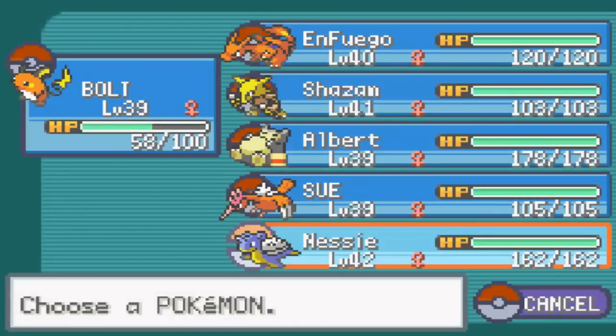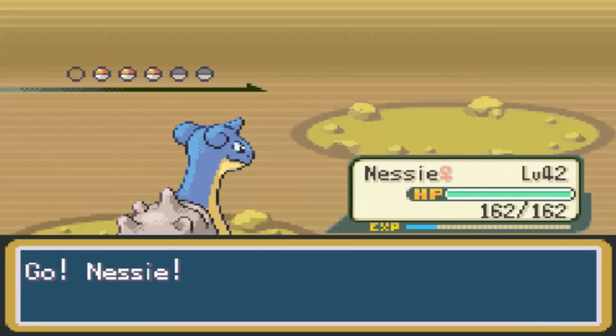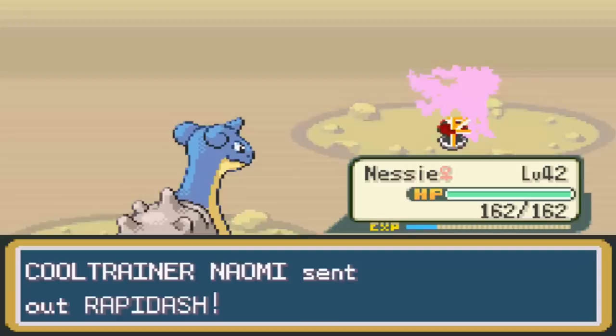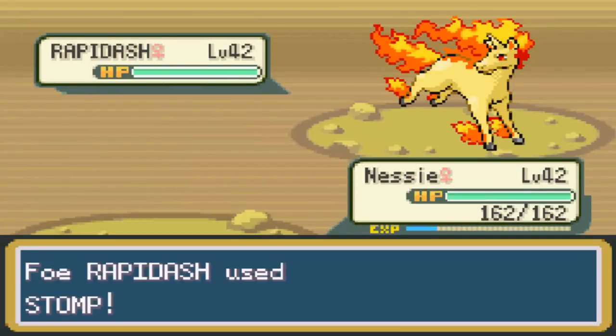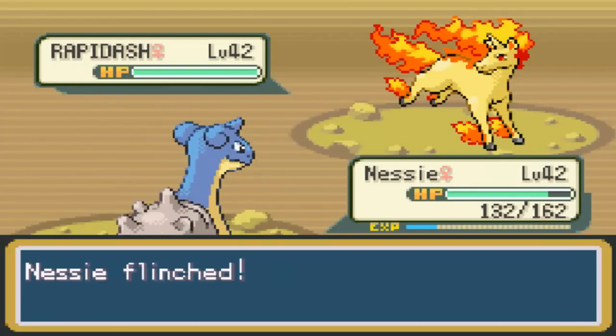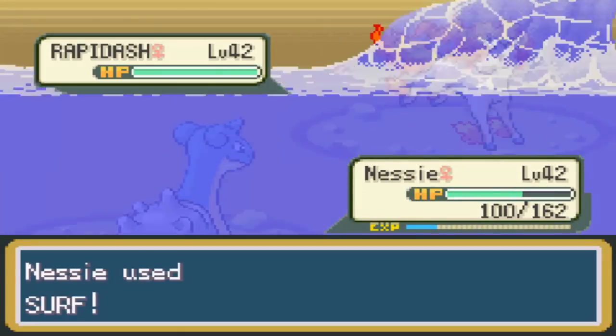Here comes Rapidash. I'm going to have to use Nessie on this one - I can't afford to let Bolt or Albert take another couple hits. I'll just let Nessie take this one down right away. Nessie's not that fast. It did use Stomp - Stomp has a chance of making me flinch. Stop flinching, Nessie.